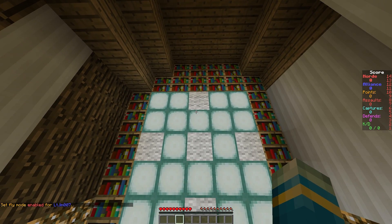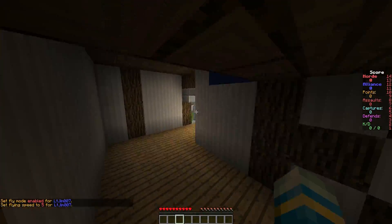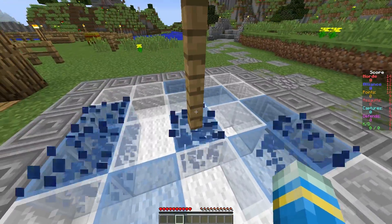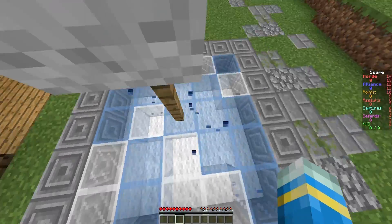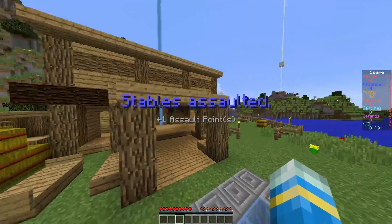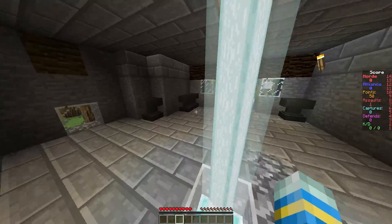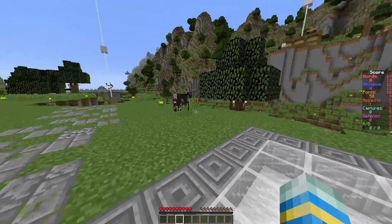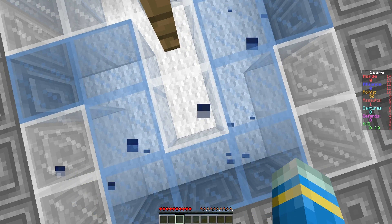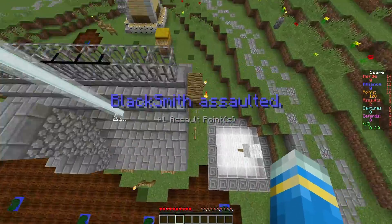Here is the first point. The way to do it is to get on the points, just like in domination and capture the flag, and the blocks will change color. It says 'stables assaulted' — we have captured it and the scoreboard has changed. Let's go ahead and capture the other one. There are quite a few of these so let me capture a few of them. There we go — we've assaulted the blacksmith and got points for that.